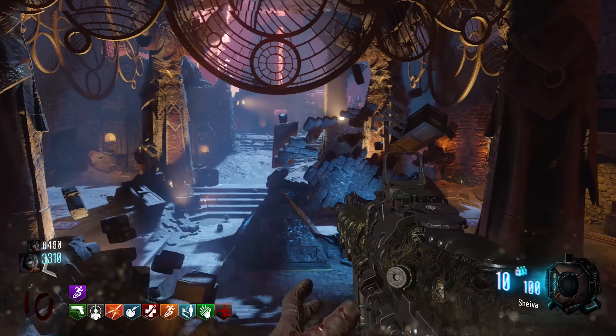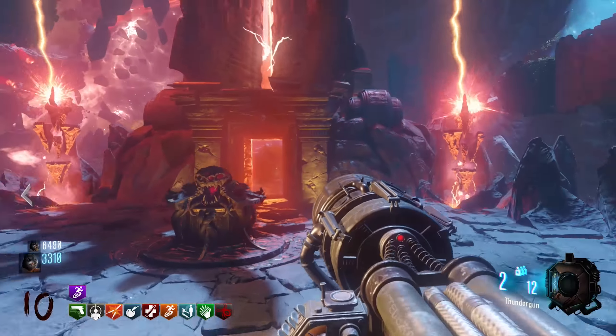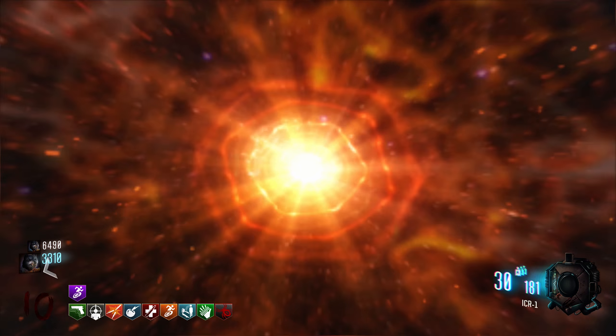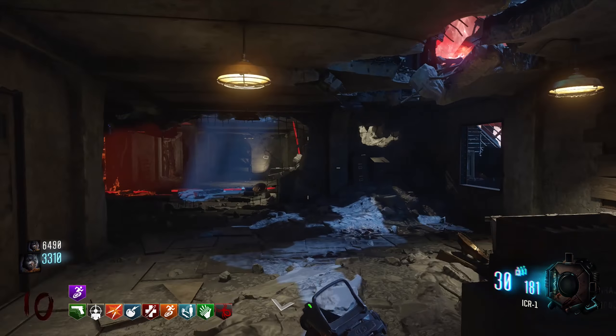If you go through that door in the generator it will actually lead you to Nacht der Untoten. Once you're in Nacht, you're going to want to go to the top floor. If you're already on the top floor because there is a door that leads through there, that's fine — you just need to go to the area where you'll see Juggernog.